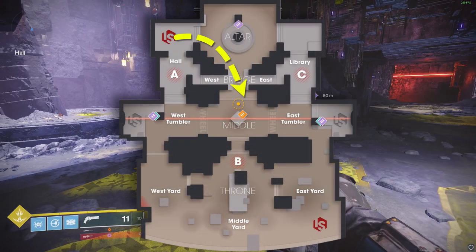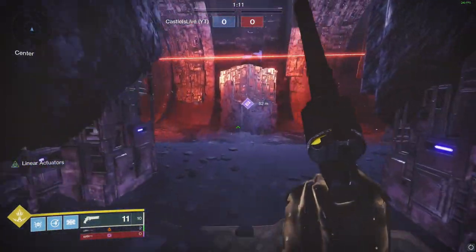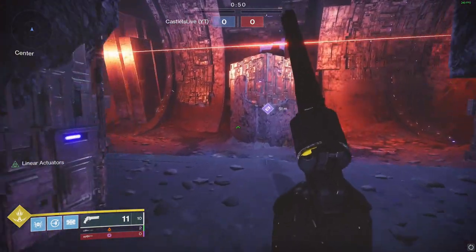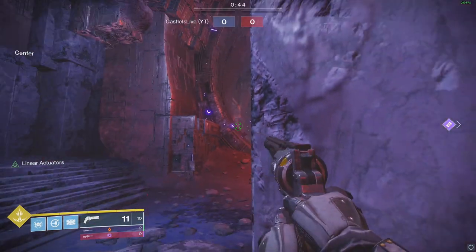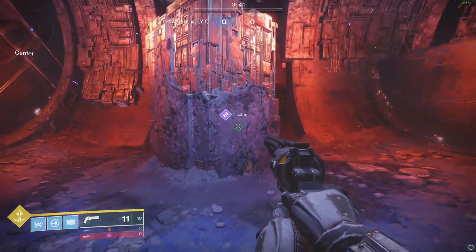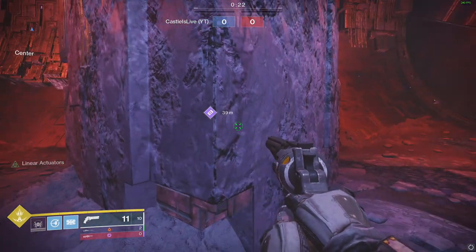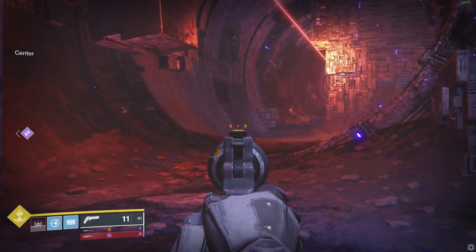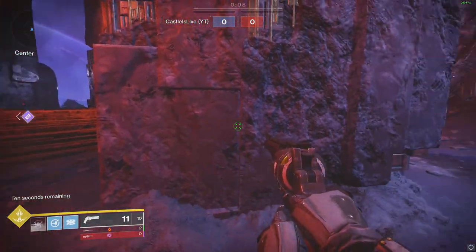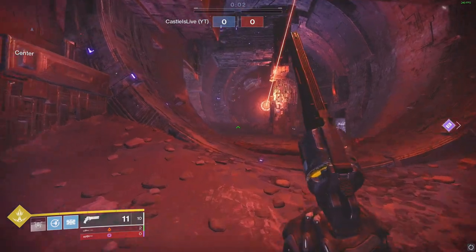My personal favorite route in round one of trials, if I'm on the inside, is to run to the middle via bottom bridge. You don't want to use the same routes all of the time, but this one works really well when opening up the match. If I'm going to do this and I don't see someone instantly, I'm immediately either checking right here or up here, or letting go of ADS and checking my radar. A lot of people hang on to their ADS way too long. If I don't see someone right away, I assume someone's coming in from the middle or they've gone all the way to the west yard. If I get shots off, I use this pillar to block myself from outside and continue to fight and push through.